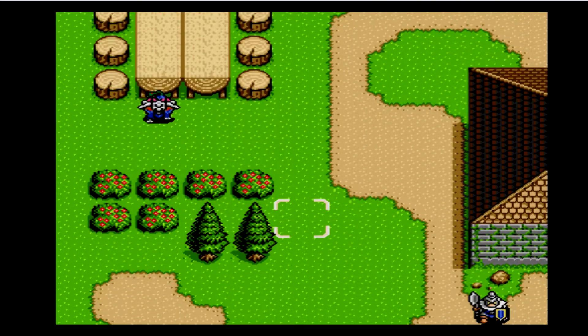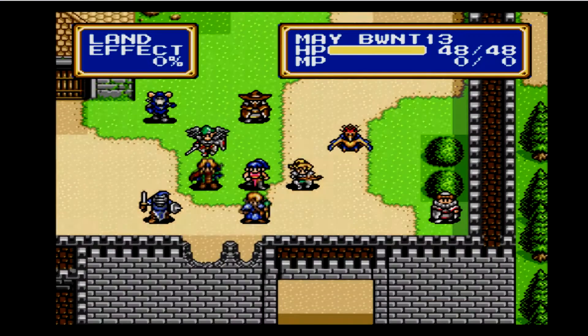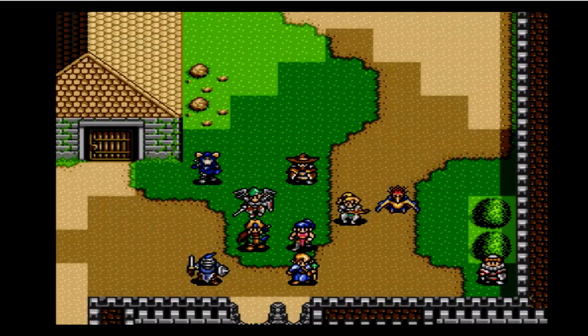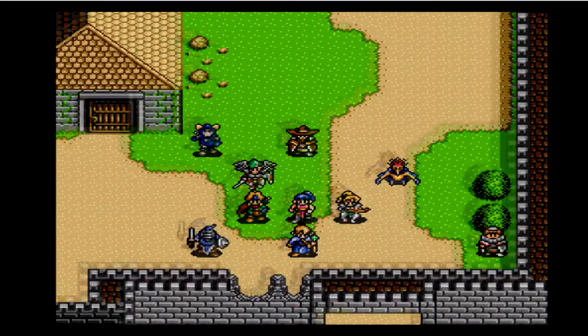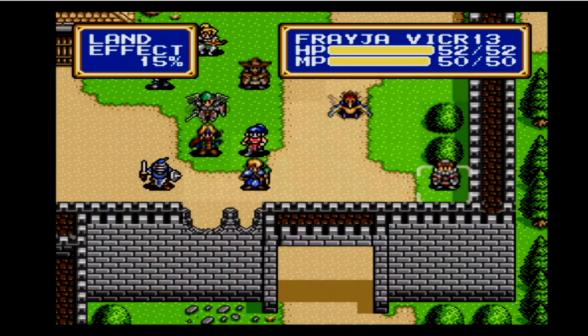In real life, if you ever need to hide from danger, just jump into a bush of flowers — it's gonna work wonders, trust me. Try not to get too scratched from the thorns. I keep pressing the wrong button, it's annoying.